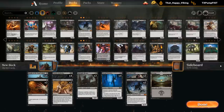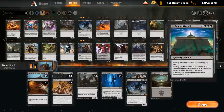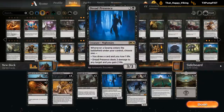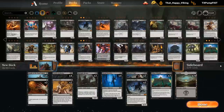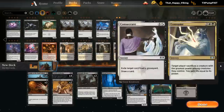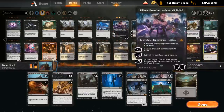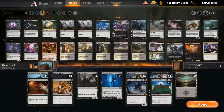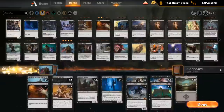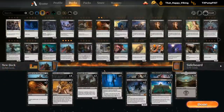Bolas the Citadel could be pretty good as another curve topper, so I could go like two Citadels and one or two Lilianas, although we gotta make sure the curve still looks decent. The lifelink from Cavalier and Dread Presence also helps offset the Bolas the Citadel drawback. The problem now is that we have four six drops and four five drops, which is a bit much, but we can probably fit in 25 lands and add some more ramp or card draw to make sure we can get to them in time.